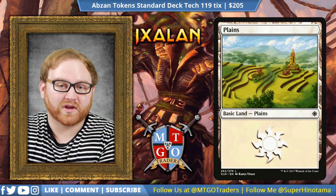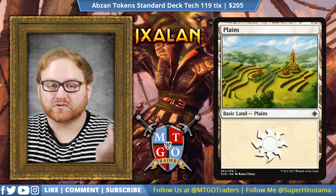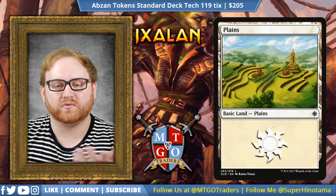But let's say we go up against a control strategy, like a blue-white control strategy that can keep us back turn over turn — what can we do in the sideboard? Let's go over that.